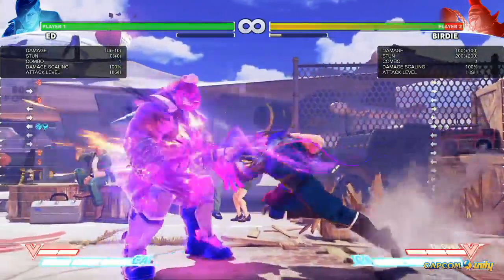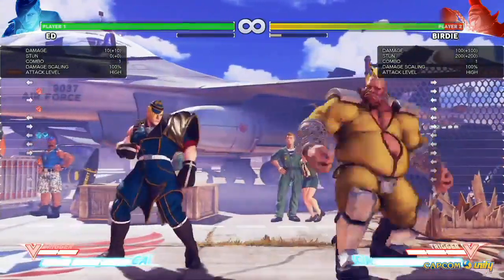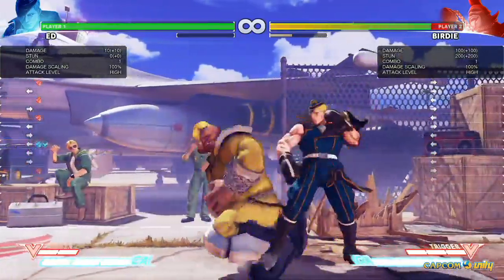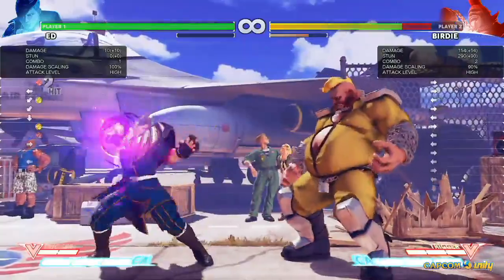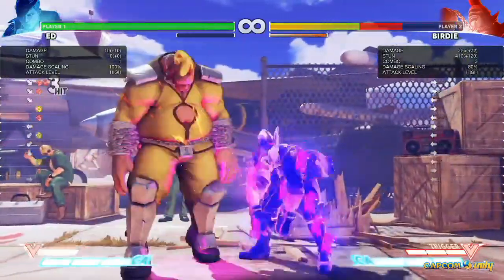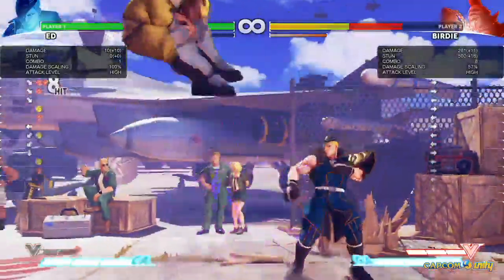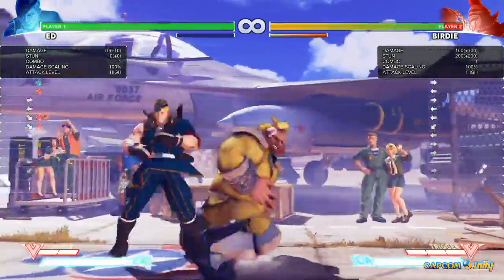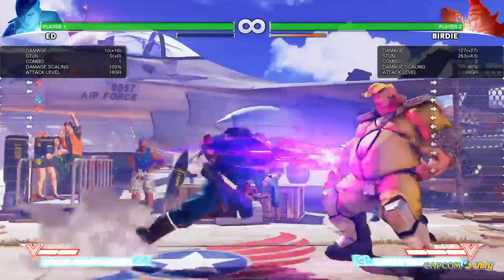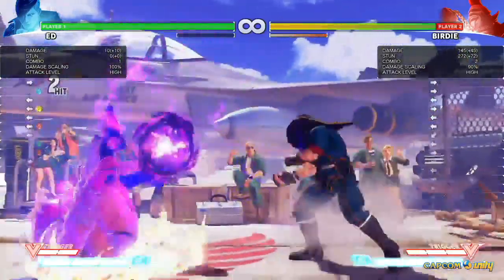What you can also do is charge it up like I was showing before — all you've got to do is just hold punch, and it crumples your opponent. And then you can get some kind of juicy combos after that. Does he follow through at any range as soon as it hits? Yeah, looks like it. Like just sneaks it in.